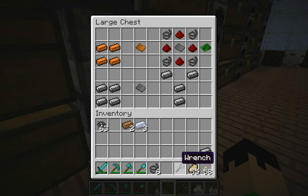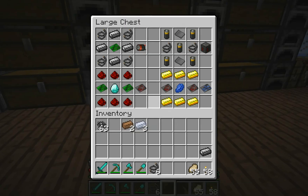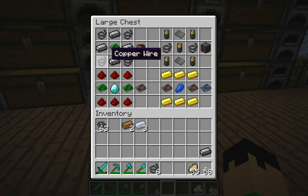You can use the wrench for that kind of stuff - it looks like an invisible tool. Next thing you need to make is a basic circuit. You use 4 copper wires, 4 redstone, and a steel plate to make a basic circuit, and you'll be using those for several things. Like a motor, which takes 4 steel, 1 basic circuit, and 4 copper wires to make.